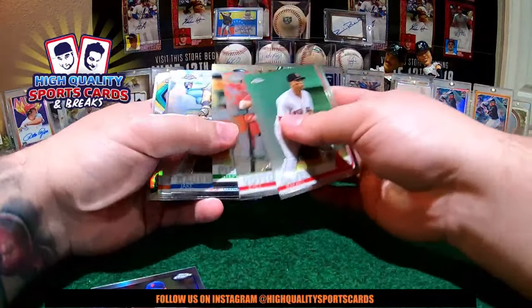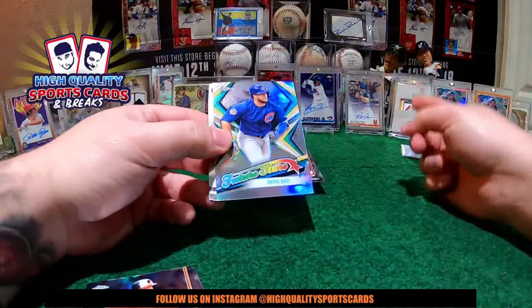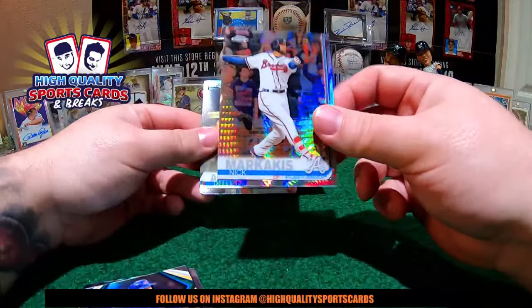Jacob DeGrom, and look at this — Trevor Richard, Miami Marlins, on-card auto man! Amazing for Charlie man! Miami on fire in this break — three autos for Miami: Galloway, Dean, and Richards. Come on, three pieces for you buddy, congratulations Charlie! Nice one. We got two more autos guys — let's do one on one, let's do a low number piece, something big to close the night. All the nice rookie autos are out.